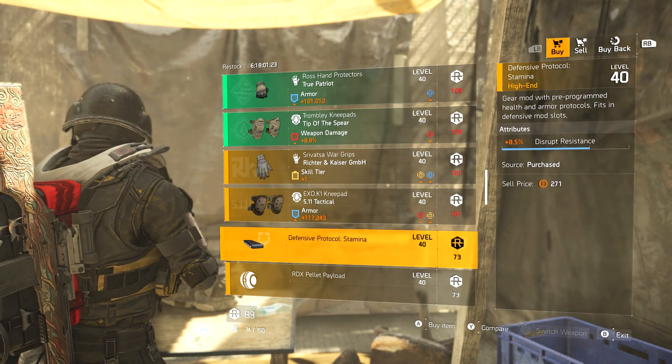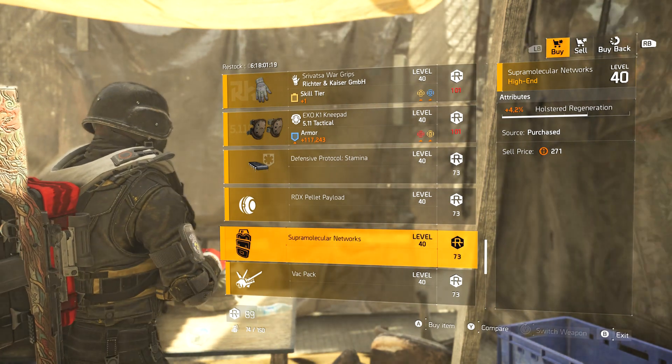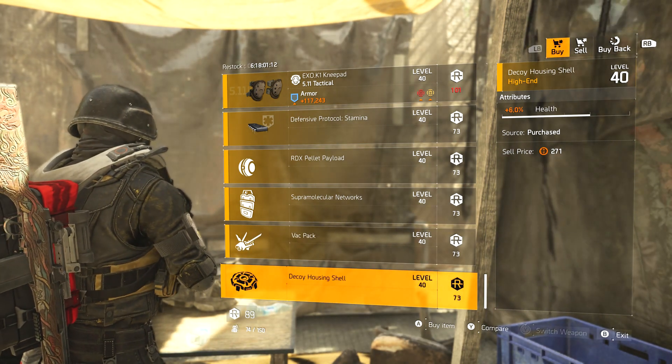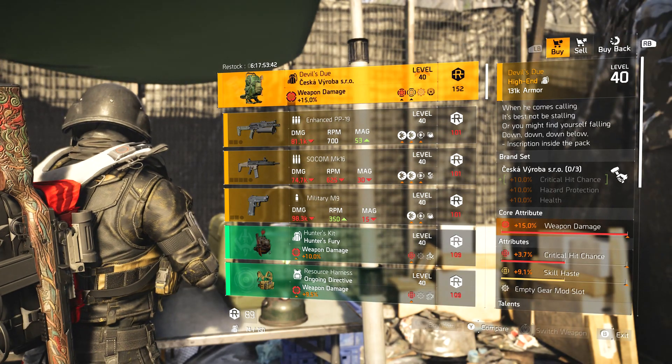8.5% disrupt resistance mod, 6.1 healing for mines, 4.2% horse regeneration for the shield, 6.1 blind effect duration for Firefly, and 6% health for decoy.